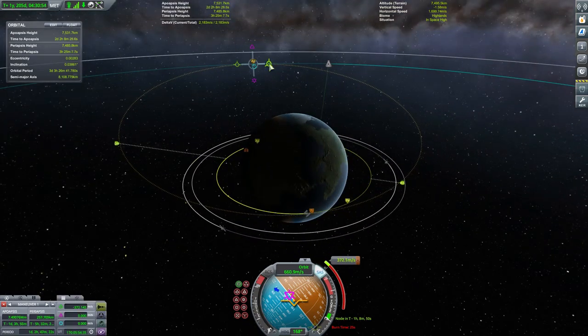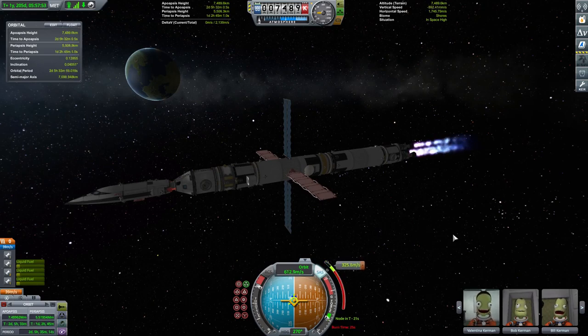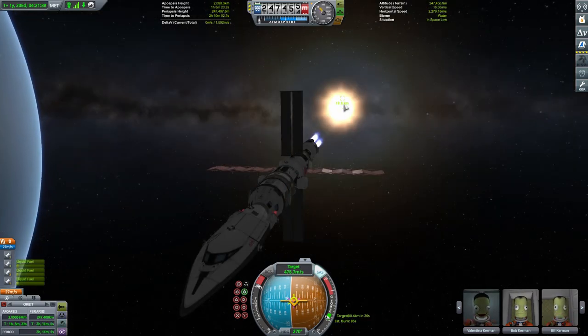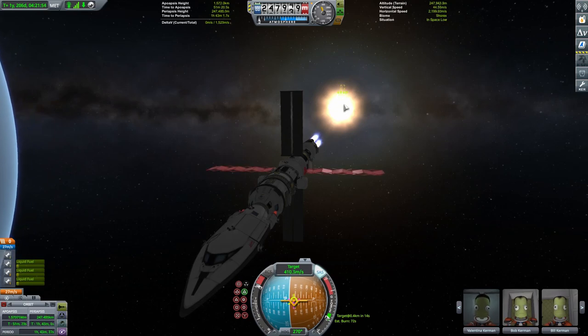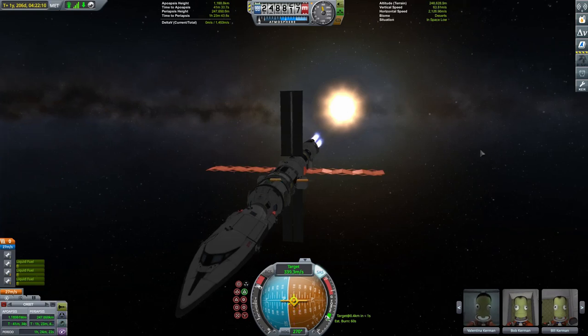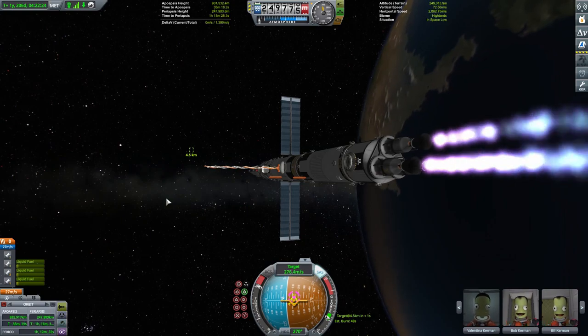But I decide — nah, screw it — let's go straight in for this one. This one's nearly 400m per second, so we burn, make some fine adjustments, and then follow the Galileo around to periapsis. We line ourselves up for approach; this time the burn time indicator is at least trying — bless its little cotton socks — but it tells us to start burning far too late, and we shoot past the Socrates and have to have a second attempt at closing the distance. But hey, at least it gave it a go.